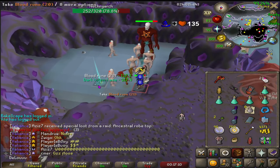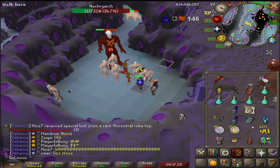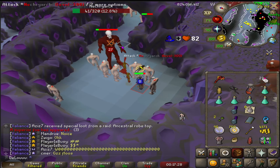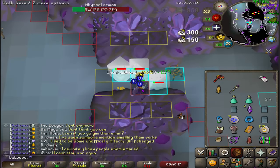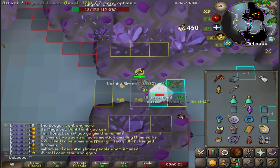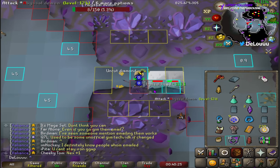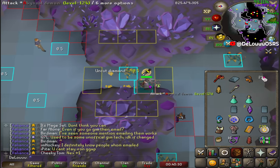Nope. Maybe eternal gem on this one. Never. Oh my — an abyssal head, from just... okay. I can get these kinds of drops, but I can't get superiors that often.